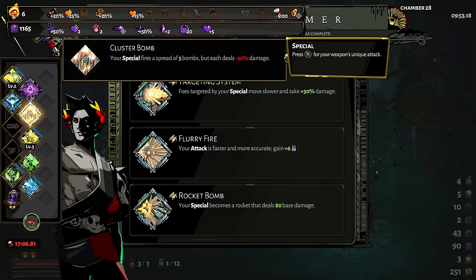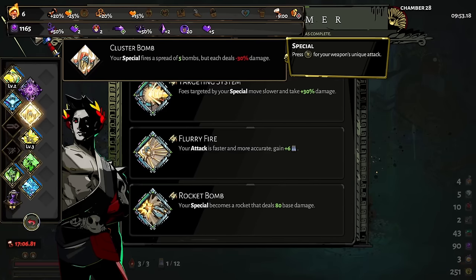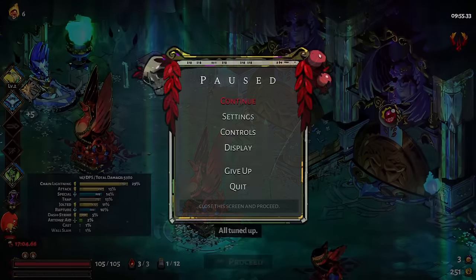Rocket bomb! I almost dropped my controller. Rocket bomb plus cluster bomb is totally busted, bonkers, broken. There's actually a small — assumedly unintended — bug here. Your special becomes a rocket that deals 80 base damage. 80 base damage is very, very high in Hades — a large amount for triggering. So shooting off five bombs that deal 80 base damage is really strong. And the negative 30? That's where the unintended bug comes in: the base damage from rocket bomb overrides the negative effect that cluster bomb is supposed to give you.